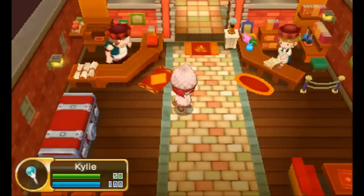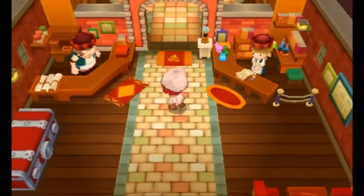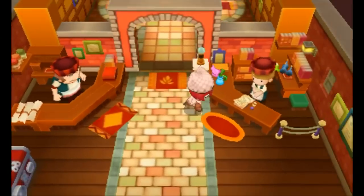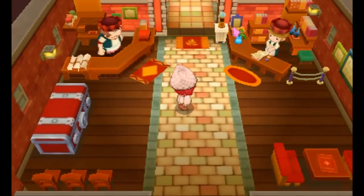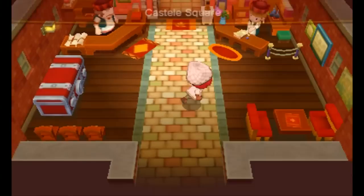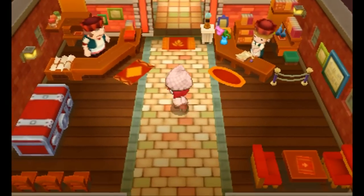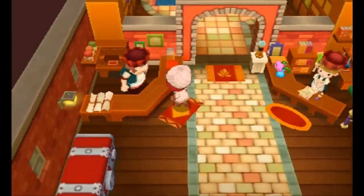Hey guys, gadget girl Kylie here and welcome back to my let's play walkthrough of Fantasy Life. On this episode we're going to be switching our life once again — this time to the carpenter, simply because you deal with wood and crafting furniture, but you can also make items for the magician class, and since the magician class is my main combat class, I want to be able to produce those.